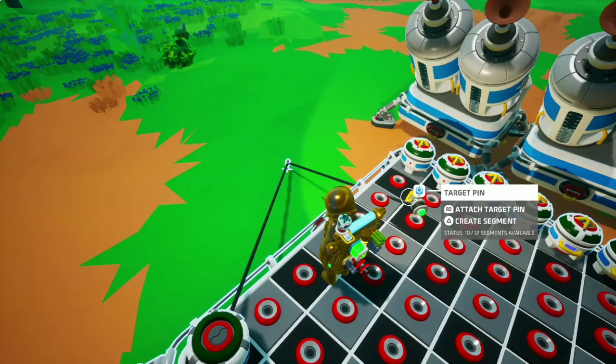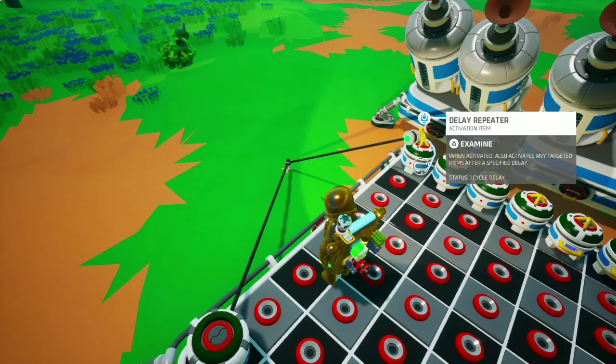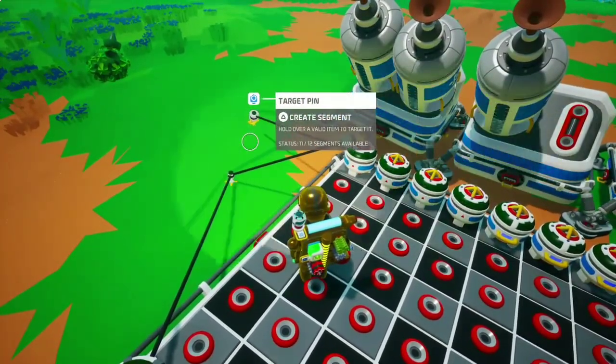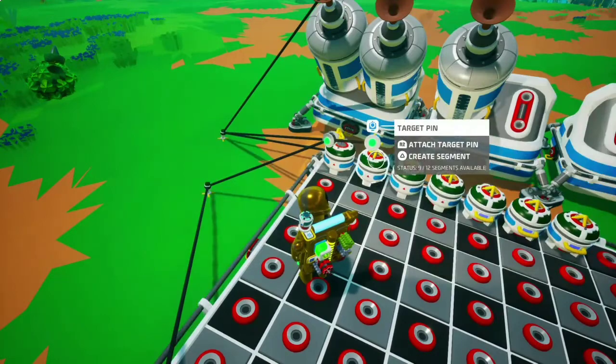Now if you see the whole board highlighted like this, do not click it. What you want to make sure is that it is only highlighting the delay repeater. If it is attached to the board it will make the most horrific sound that you'll ever hear — it's really annoying. If you want to know what that sounds like for some reason, there's a card in the top right of the video. Now that we have this set up, we're gonna create a segment, attach this to C, then branch off from the segment and go to the next one.